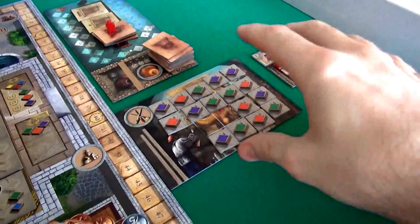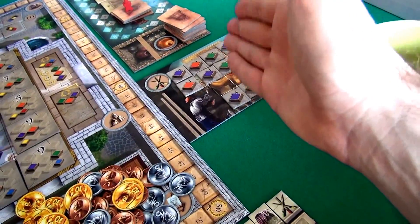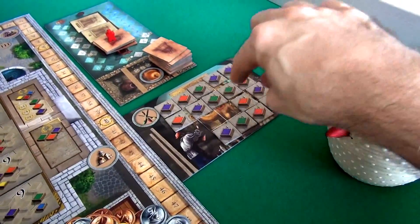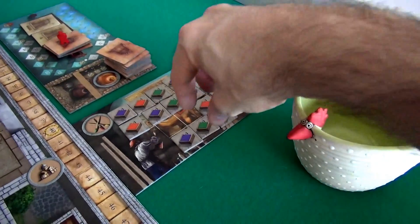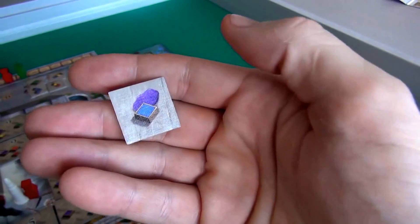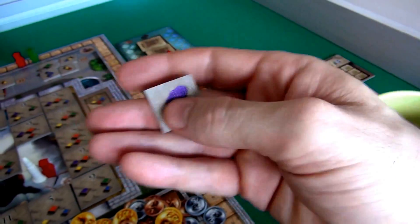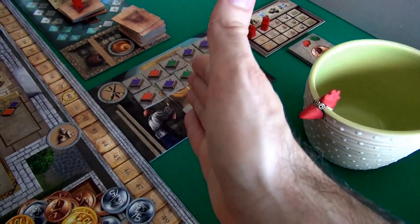Next up is the wall fresco over here, which is another way that we can spend paint cubes to score points. It's much simpler to do the wall fresco — you need level-two oranges, greens, and purples. But if you have one, you just spend it and boom, you get four points straight out, which is pretty good. And more to the point, once you get this, you flip it and find out what's on the other side — this becomes new paint income for you for the rest of the game. This gives you paint income very simply and very easily.